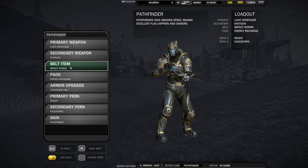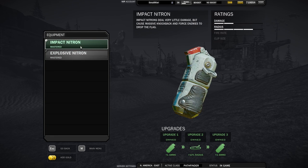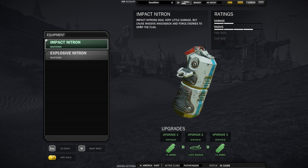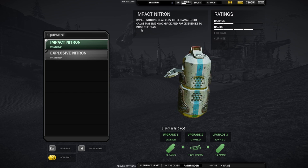Now we get to the meat of the capper's arsenal: impact nitrons. These grenades are one of the most important things a capper carries, as we use them to get large boosts of speed for relatively little health cost. Consider using some of your first XP to upgrade the impact nitron.